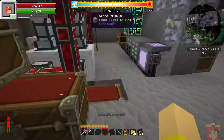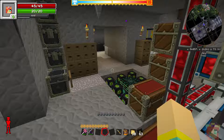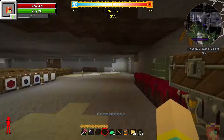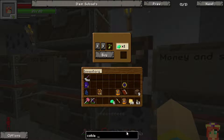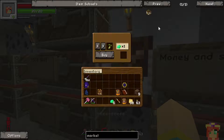I have to get something first — emeralds. This is from Pam's Harvest Craft. It is called a market. I'm just going to show you what it does. You just make it with wood and an emerald. And as you can see, once you place it, you can buy any of the seeds. You can also buy bone meal, spawn eggs of various types, and various saplings — like a cinnamon sapling.